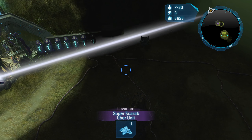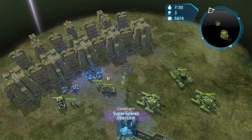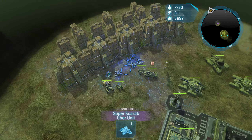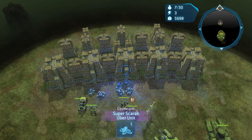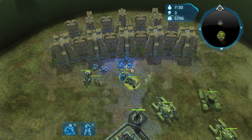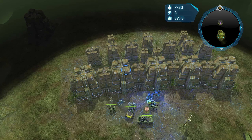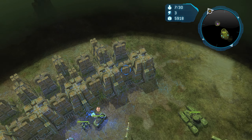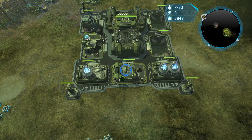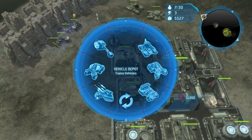It doesn't matter where it detects your units — it will fire and destroy your units automatically. You do have some protection right here for your base, and honestly I couldn't tell you if there's any pattern or if it's a timing thing. The Scarab will start destroying these pillars and eventually destroy your base. And once your base is destroyed, that's kind of GG, if you will.